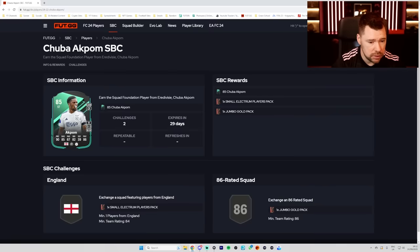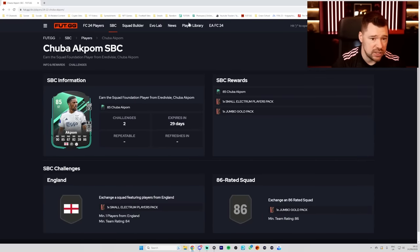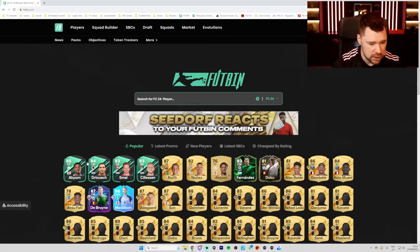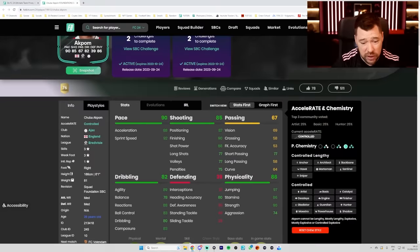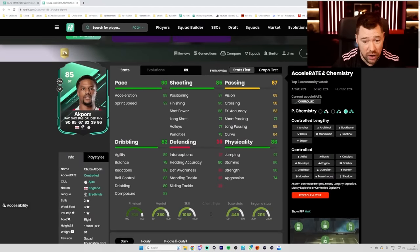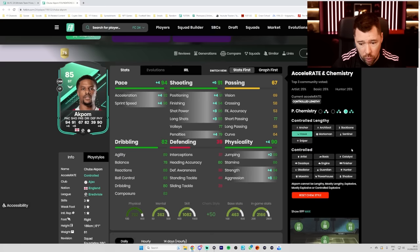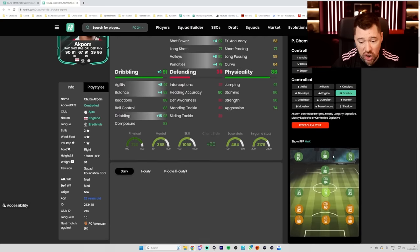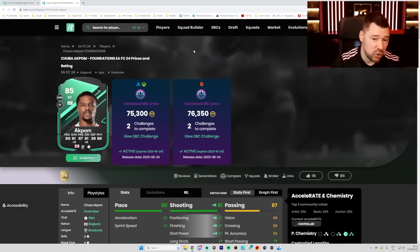And then for the SBCs - Akpom. Yeah, the 86 and the 84, it's nice. Let me just pop onto Footbin real quick. The price of Akpom is 75,000 coins - it's quite mad, I can't lie. But 88-rated striker with a hawk, 90-rated striker with a finisher. 3-star, 3-star is a bit of a problem, but 6-foot-1 - it's all right.